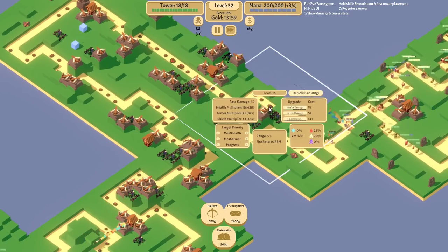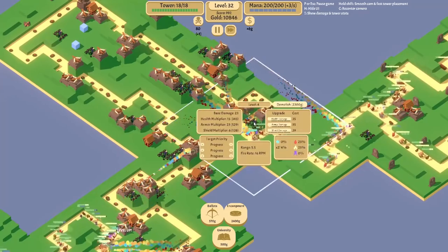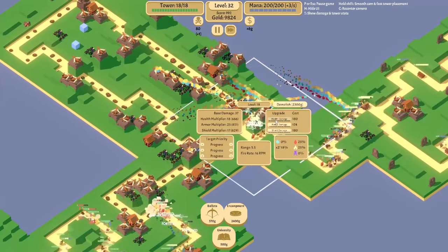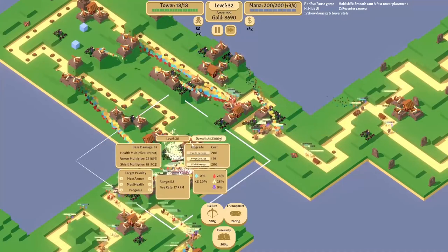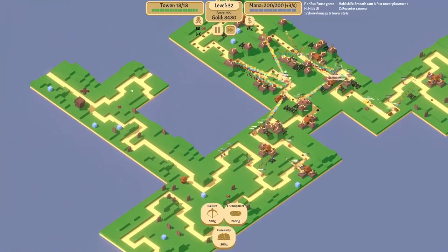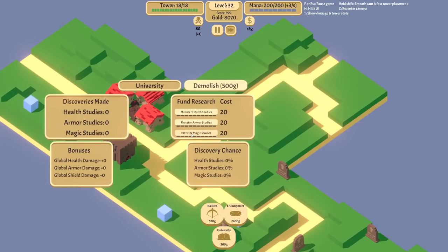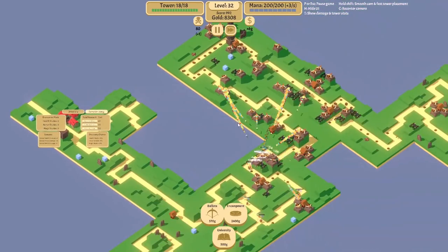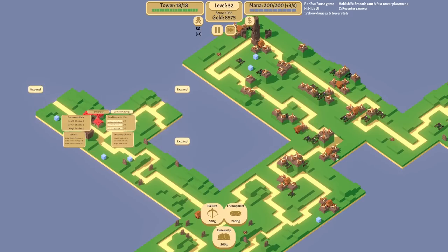I just want to upgrade this because we have way too much gold — more shield damage, more health damage, way more shield damage needed. Basically I don't want the shield guys to just go through all the mines because we're not doing enough shield damage. Alright, university time.